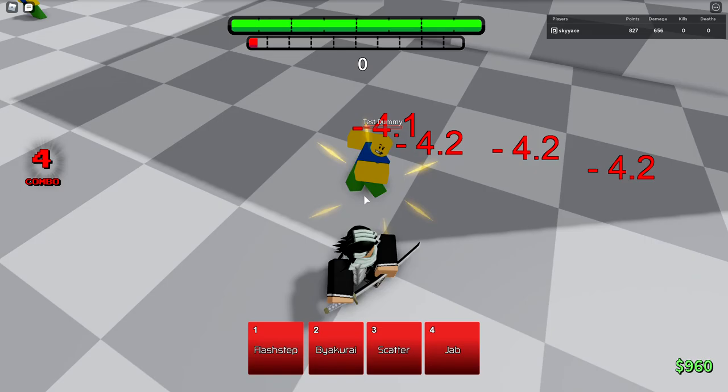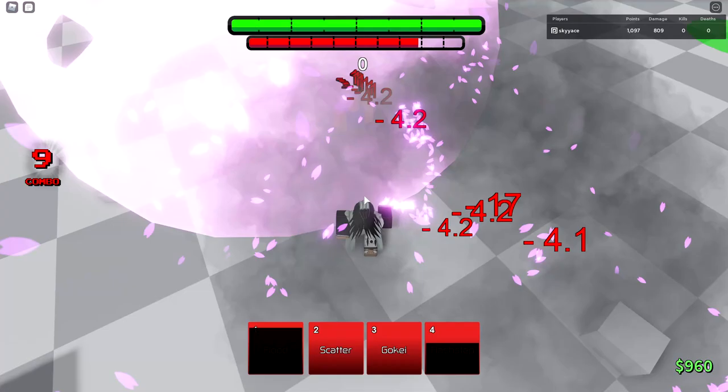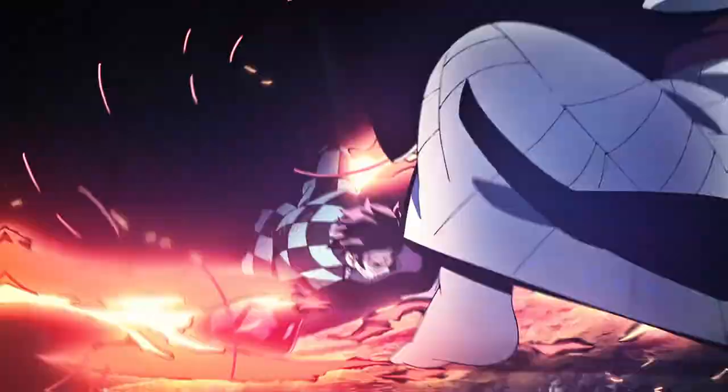That's why I say use the little one first, and then use Goki. A successful Awakening use would look something like this: use Flash Step, then Flood, then M1, then Goki, and then they're dead. They cannot survive that. Flash Step is your best tool in my opinion with Byakuya. Let's go into Ranked and I'll show you guys the footage from earlier.